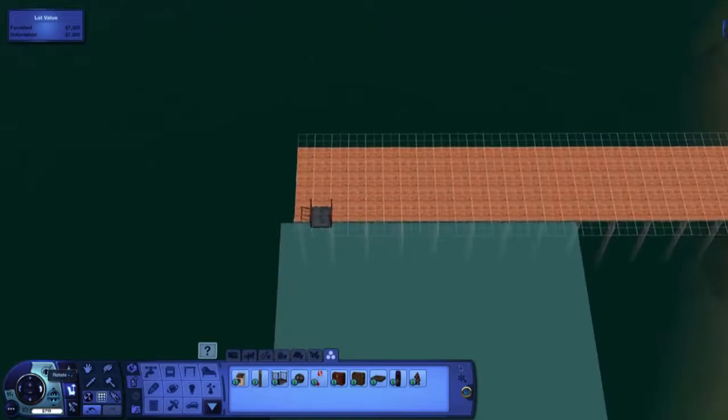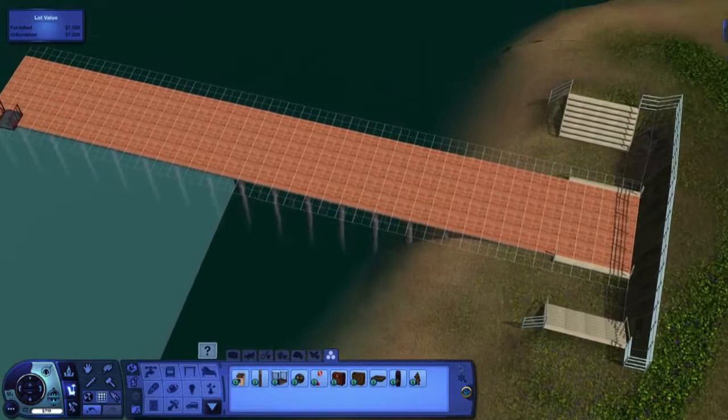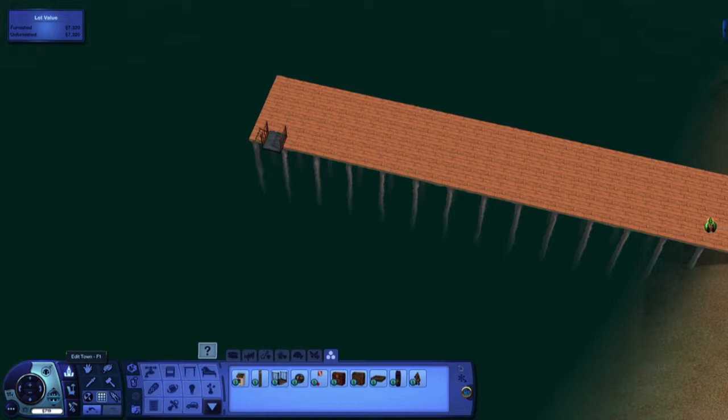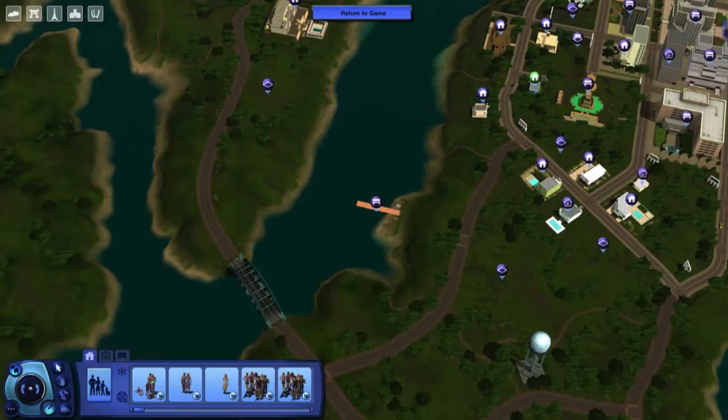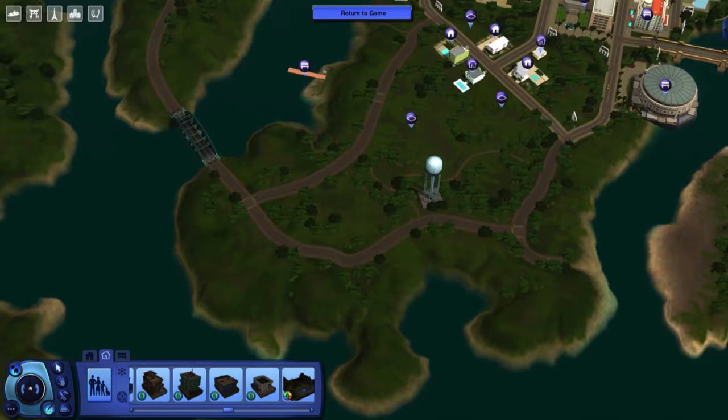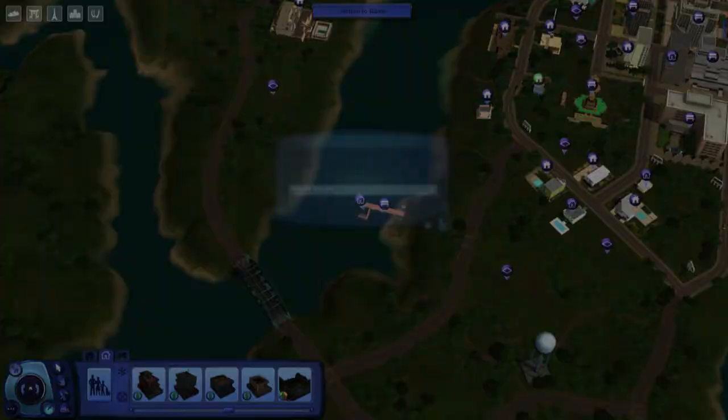If you wanted to, you could extend your foundation further to include other buildings, like a café or other community objects. Now that I've placed the gangplank satisfactorily and exited buy debug, it goes invisible. Let's go into the empty houses library to place a houseboat — I've just picked a small, cheap one. Let's save our changes at this point so we don't lose everything to a crash.